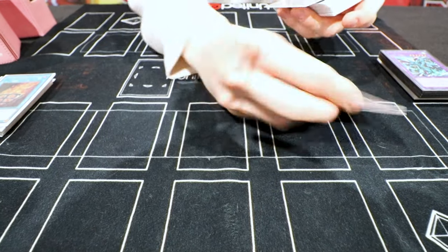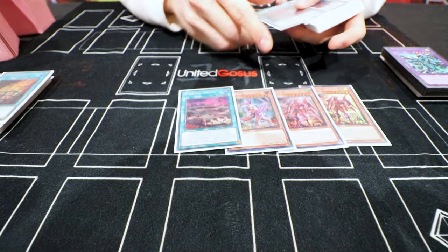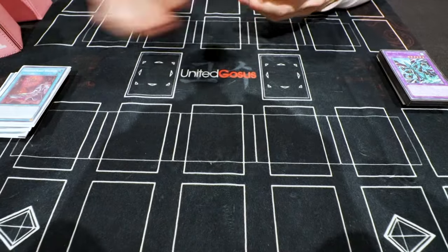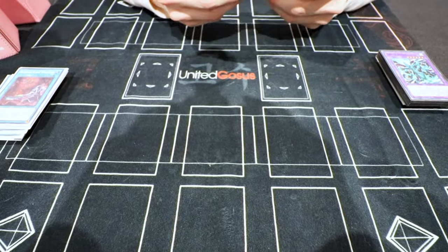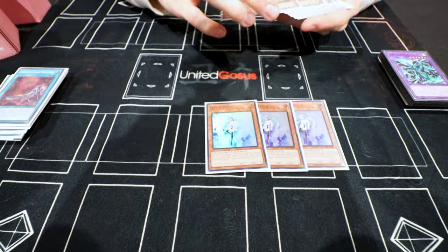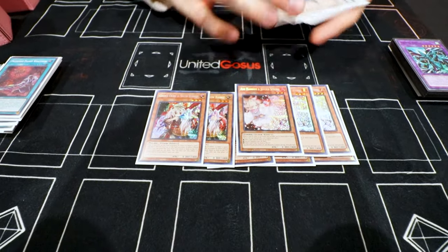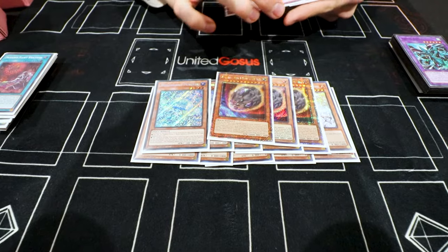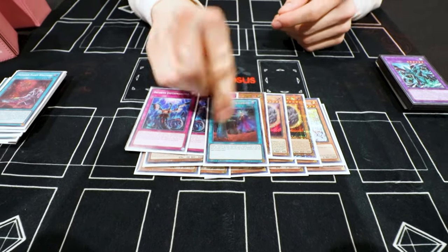For the Kashtira package: two Unicorns, one Fenrir, one Earth, two Planets. For the hand traps: three Veiler, two Oakle, three Ash, three Perulia, three Nip, three Imperm and one Coldplay.